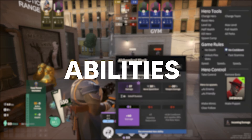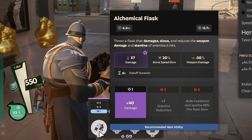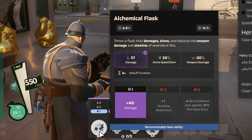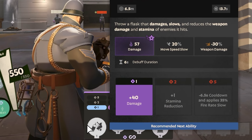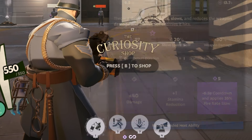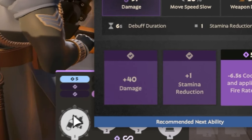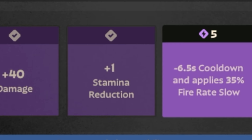Let's start off with the abilities. Warden's first ability is called Alchemical Flask. It throws a flask that damages, slows, and reduces weapon damage and stamina of the enemy it hits. It says stamina in the description but it only applies stamina reduction once you get two points into it. The upgrades are plus 40 damage, plus one stamina reduction, and minus 6.5 second cooldown.